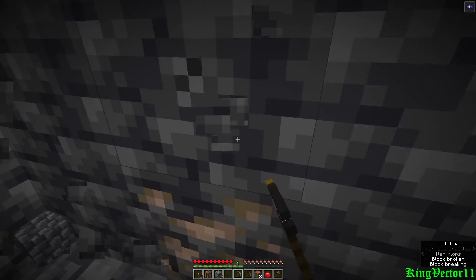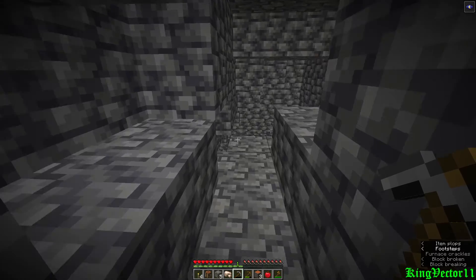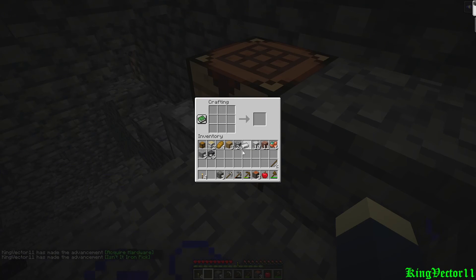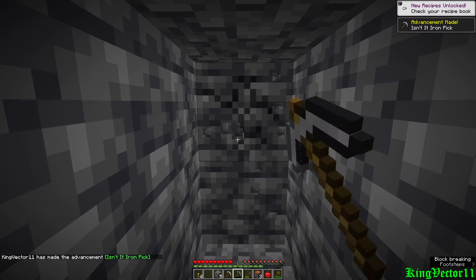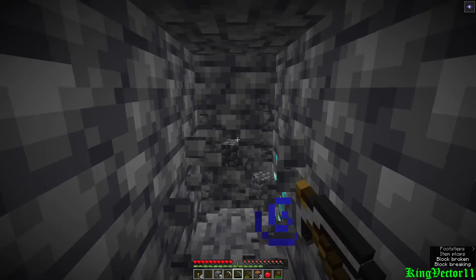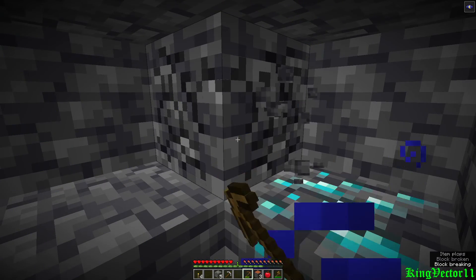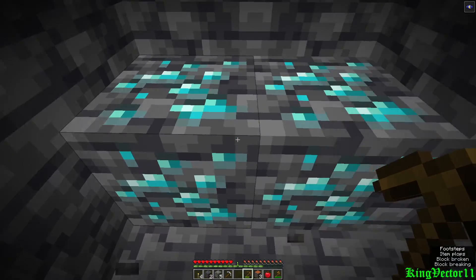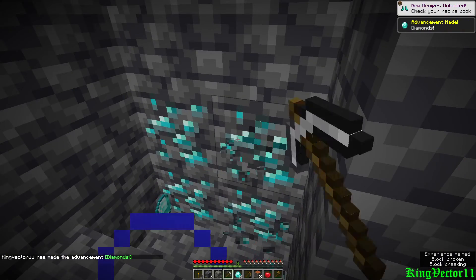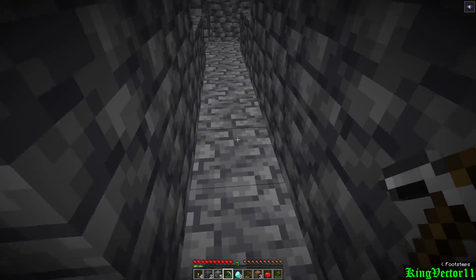Once you see this iron, mine this iron and keep digging straight down this direction. Meanwhile, your iron should have been done by now. You want to go make yourself your iron pickaxe. Maybe make yourself a second stone pickaxe if you wish. Keep mining down this direction for a few blocks, and immediately you will come across this diamond right over here. This is the fastest way for you to get the safest diamonds. There are eight diamonds in this corner.